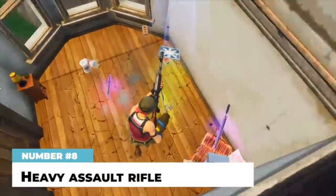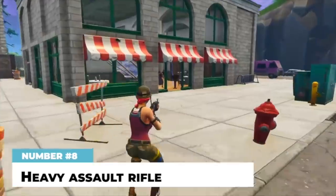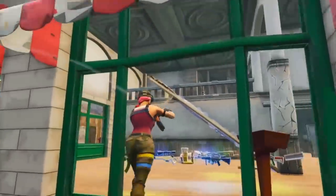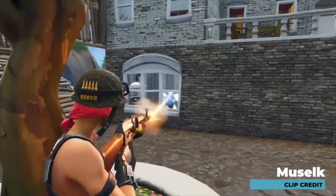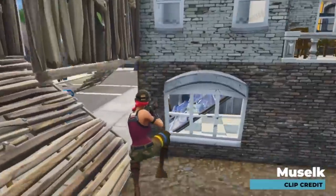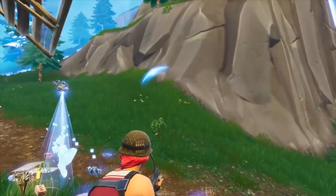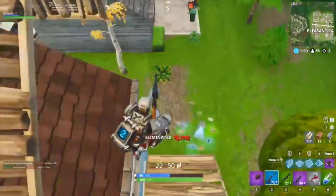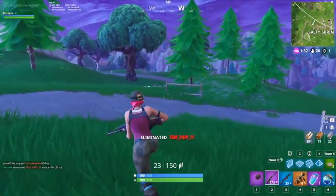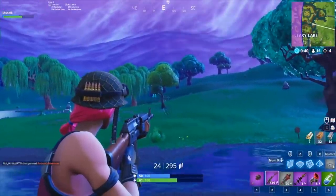Next up is the heavy assault rifle, better known as the AK. This is a love-it-or-hate-it gun because of how reliant it is on accuracy and how annoying the bloom can be. It comes in common, uncommon, and rare — the common deals 36 base damage, the rare deals 40 — all with a 2x headshot multiplier and a 25-round magazine. It fires slowly and isn't a spray weapon, but if you time your trigger pulls with first-shot accuracy, you can decimate people. The AK is one of the best guns for mid-to-long-range picks due to its high damage output, and many prefer it to the infantry and marksman rifles due to the larger mag and better versatility.